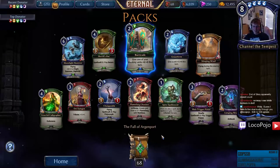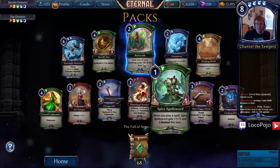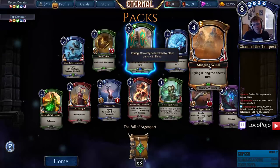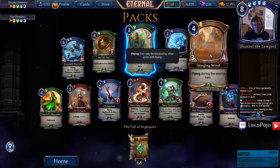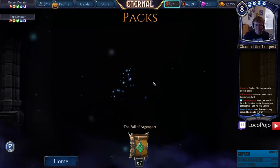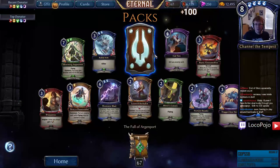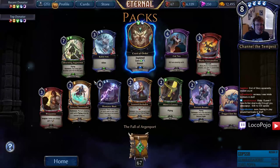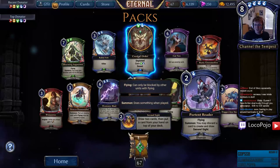You can attack with a bunch of Lifesteal units, then drop your four-cost zero-four, and do ridiculousness. Stinging Wind — Flying during the enemy turn, so it's tech — kind of like Reach but not quite. I don't know, bad Sandstorm Titan.